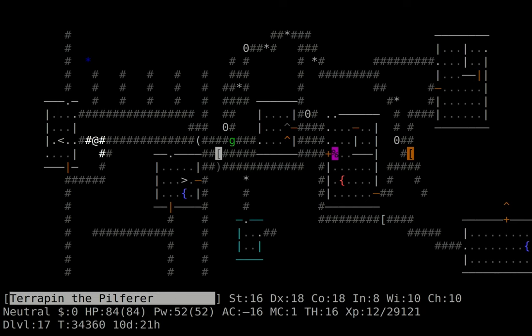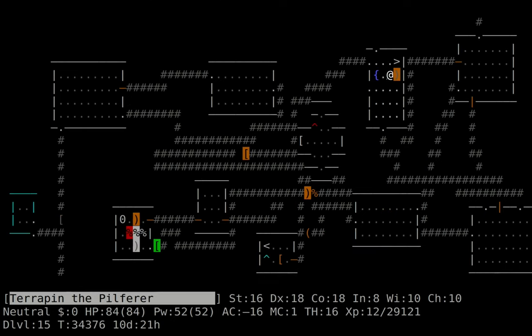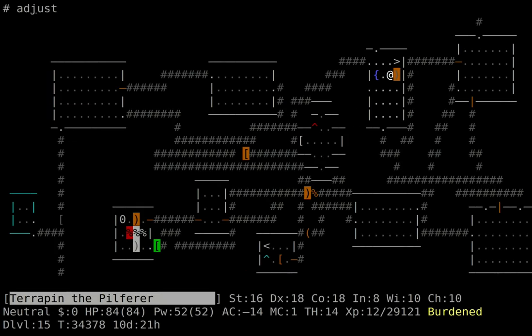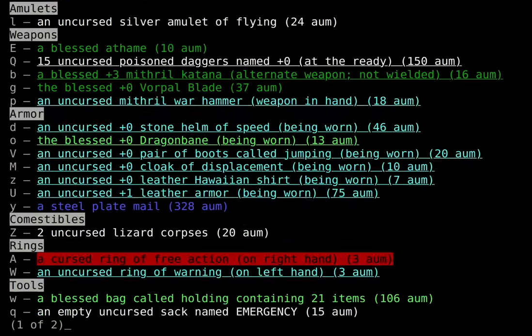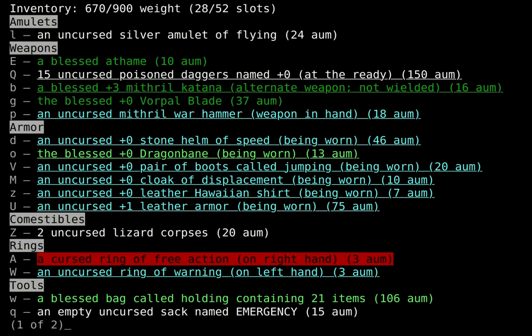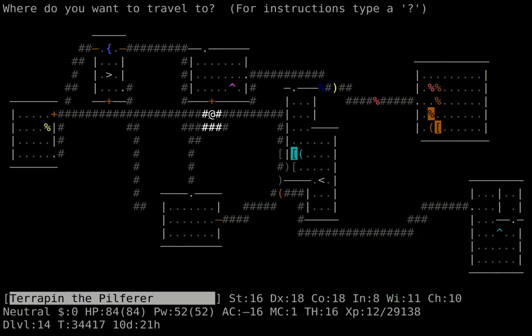In vanilla, slowing just removes intrinsic speed, which hardly ever matters because normally you're extrinsically fast by then. In EvilHack it doesn't remove intrinsic speed, but it does make you slow for a couple turns — like you've been hit with a wand of slow monster, so you're at two-thirds base speed. It ignores any intrinsic or extrinsic speed you might have — those are just temporarily suppressed. Slowing is really scary. Beholders are mindless, so they don't show up in ESP. The only way to see the purple E that represents them is if you actually have eyes on them, at which point they're disintegrating or cancelling you.